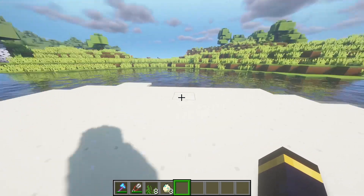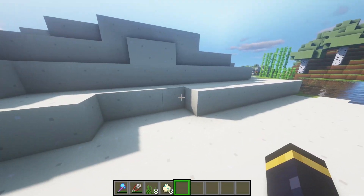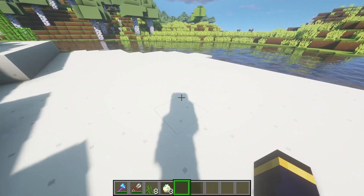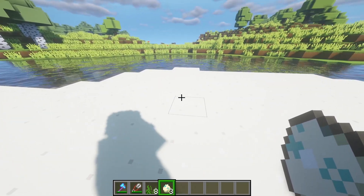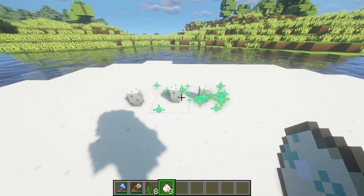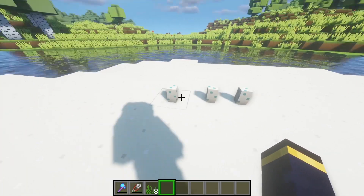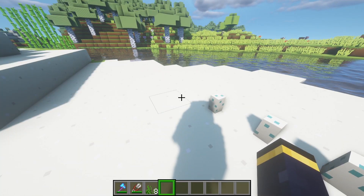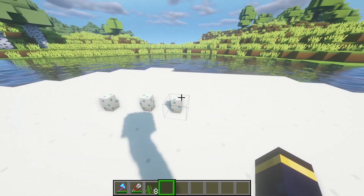Let's say this is our beach where we want to place our turtles. Once you've found a place where you want to hatch your turtles, place those eggs. I always place them separately because I feel like they hatch a bit faster that way — I might be wrong, don't quote me on that, but I always do it like that.